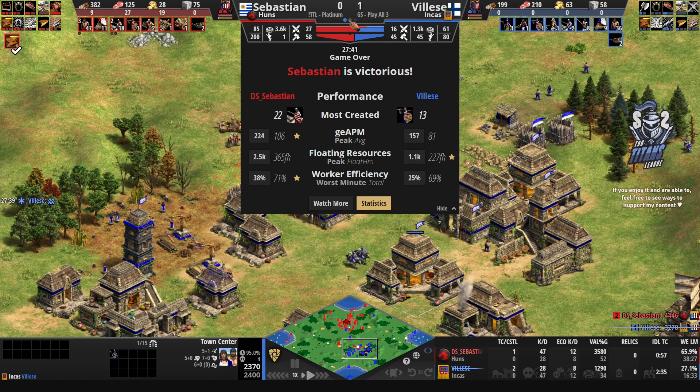Three monks going down and the other one inside the TC — it's not good enough for Vileza and he knows it. He goes on to call the GG, and this will give Sebastien probably the most significant victory of the group stage so far for the Uruguayan player. Sebastien is getting demoted no matter what, but taking a game from Vileza is in and of itself a nice accomplishment.